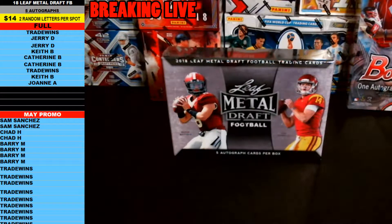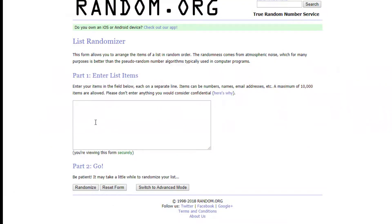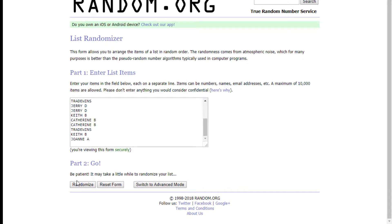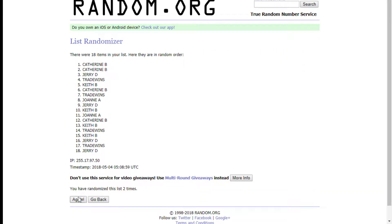Everybody that's in on the break is over here on the left, starting from Trade Wins down to Joanne A. Let's copy all those names and bring them over to random.org. I'm going to paste everybody in twice — you get two letters per spot — and as always we go nine times on the random. Good luck everybody.